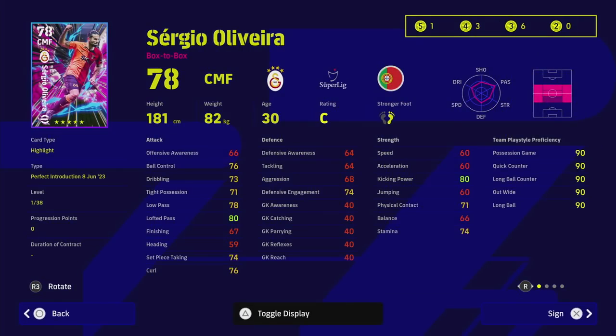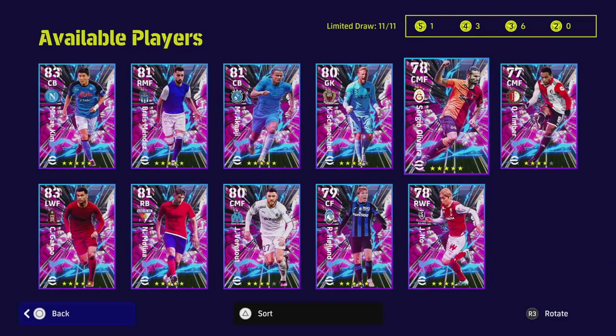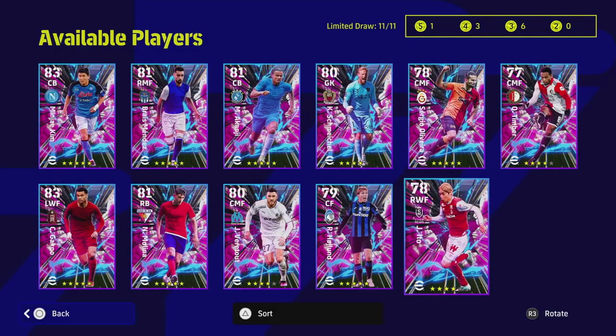Sergio Oliveira has good player skills but he's just too slow for me. Even when trained up, he's got 60 speed and 60 acceleration as a box-to-box — speed is very decisive in the game right now. He's more of an orchestrator than a true box-to-box. I'd only train his passing, but I probably wouldn't go for him — he's a five-star and a quite poor five-star nominating contract compared to the rest.